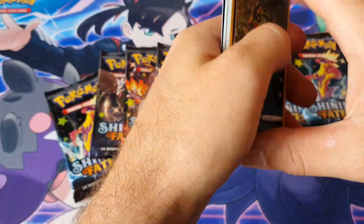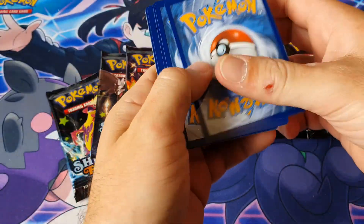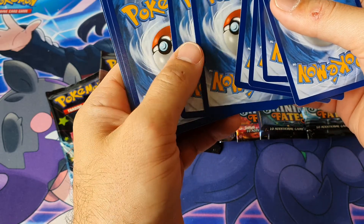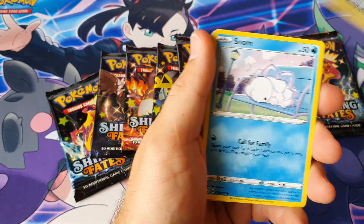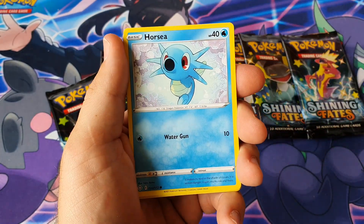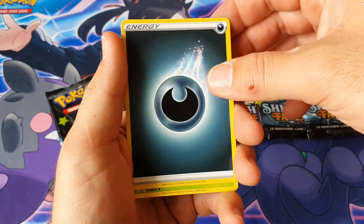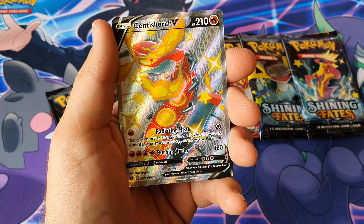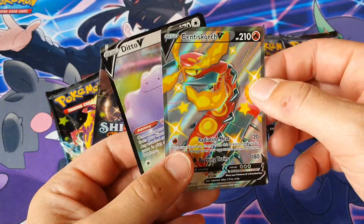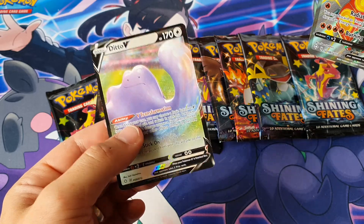Let's crack straight into it — first card for you! We got a Spinarok, Snorunt, cute Horsea, Rolycoly, Morpeko, Hattena feeding, Darkness Energy, Pollen, Luxio, Gym Trainer... and we pulled her! Shining Cinderace!